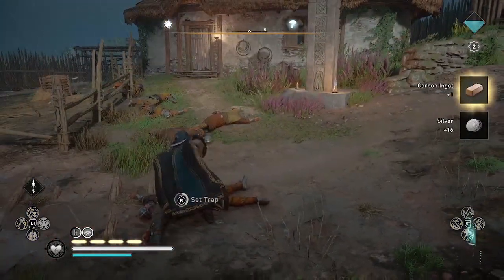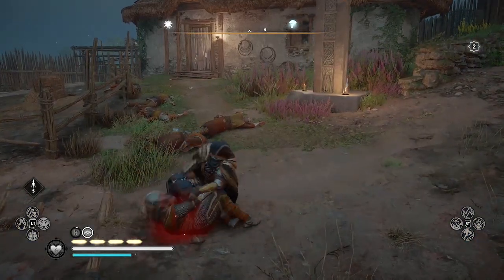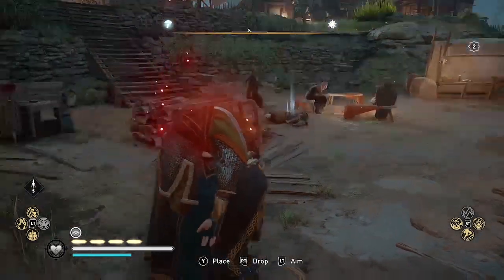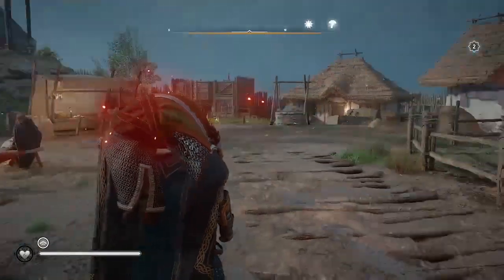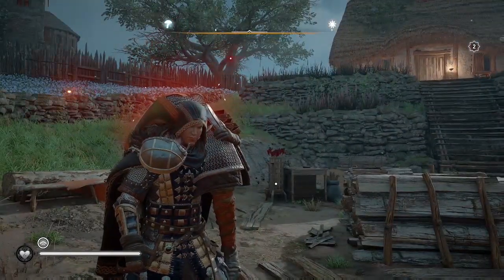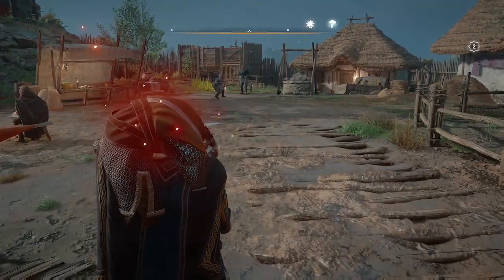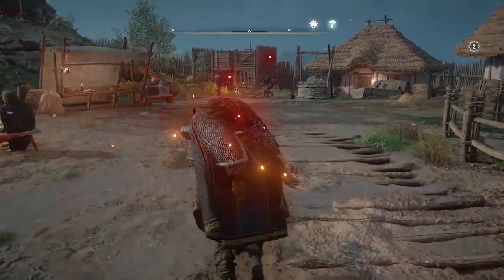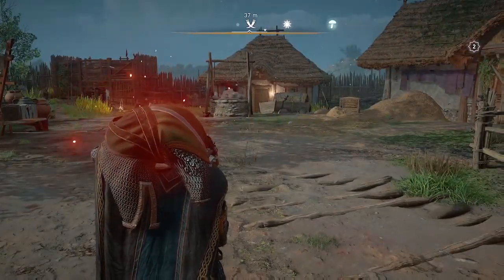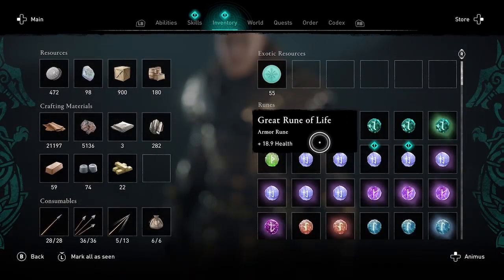I had 58 carbon before, so I now should have 59. Let me check my inventory screen to show you that I did get credit for that second carbon looted from this guy. He came back to life because of setting the trap on his body and then exploding — apparently it didn't register. That's the glitch. Let's see how much carbon I have — 59.